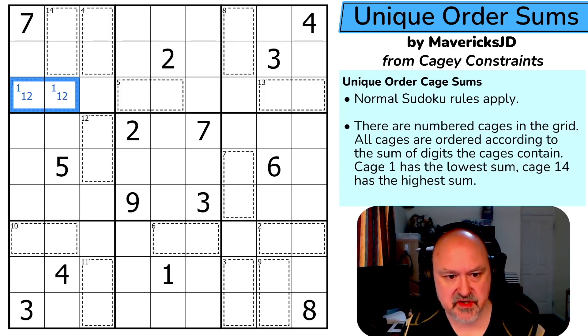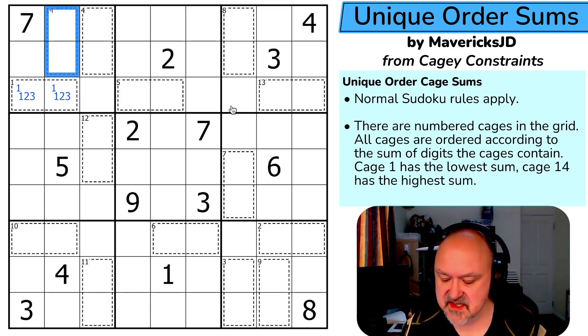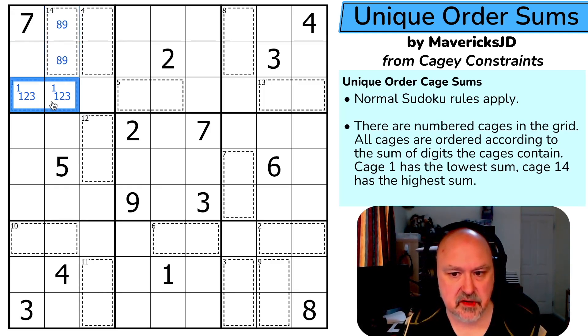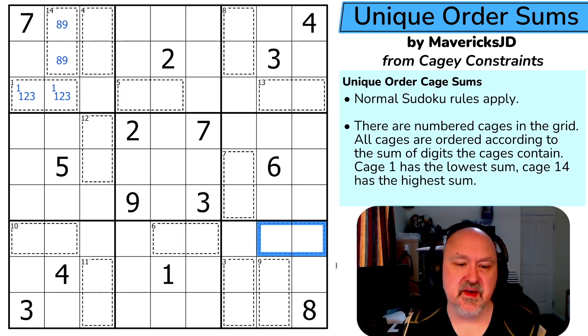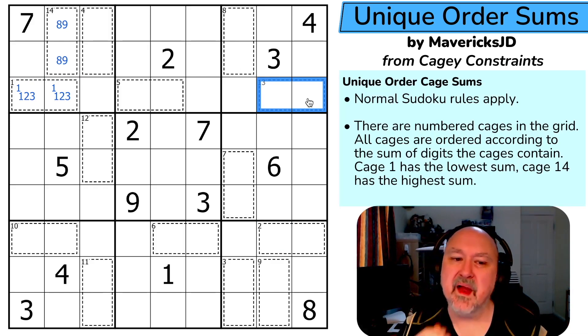So cage 1 is either sum 3 or 4, meaning it must contain a 1 — either {1,2} or {1,3}. And cage 14 is either 17 or 16, but it can't be 16 because that would require nine and seven. So cage 14 is eight-nine. This means the 13th cage is also constrained.